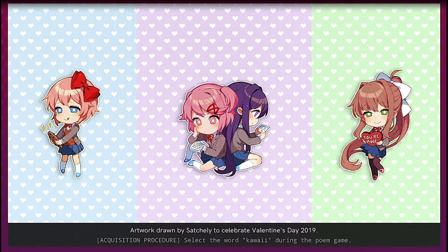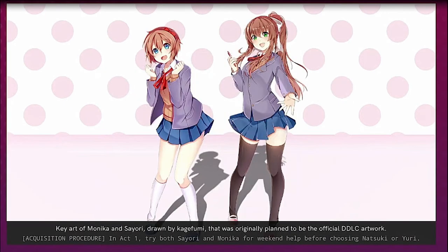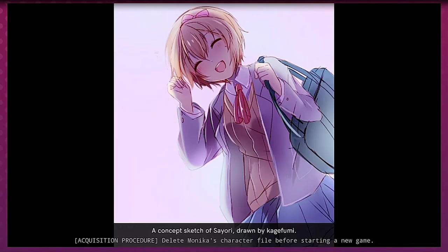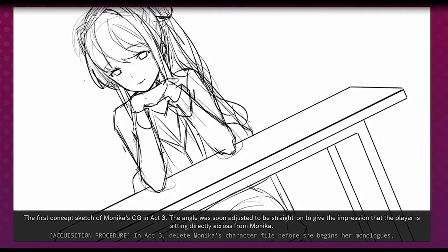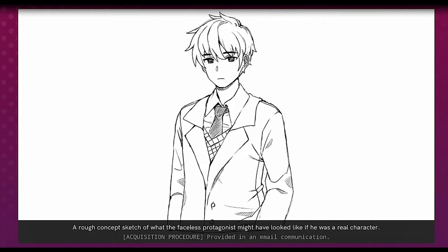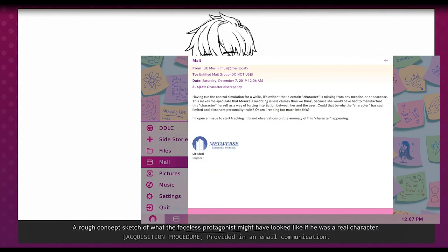Select the word Kawaii in the poem minigame. Select the word Doki Doki in the poem minigame. Choose to spend the weekend with Monika and Sayori before picking Natsuki or Yuri. Delete Monika's character file before starting a brand new game of DDLC. After Sayori's death, load a save file from earlier in Act 1 — this is also a quicker way to start Act 2. Delete Monika before she begins her monologues; wait until her CG appears on screen, wait a few lines, and then delete her. Open the email character discrepancy — this picture will be attached to the email and show up in the gallery.